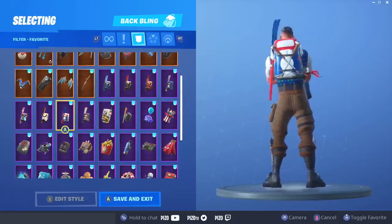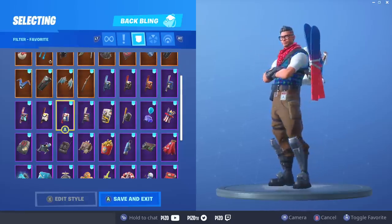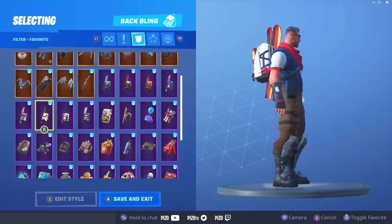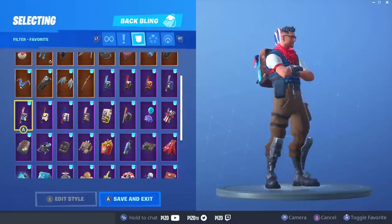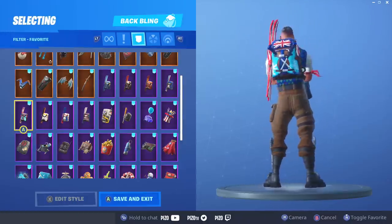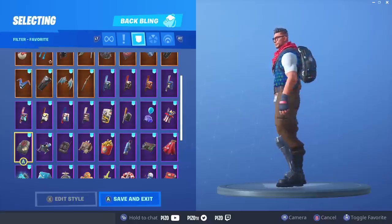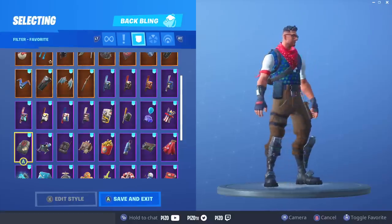The USA backbling — again with the white, I like the white, it really breaks it up. Germany — there's really no yellow on his outfit but hey, it looks okay. And Great Britain. So that was all of the Alpine Ace and/or Mogul Master backblings.